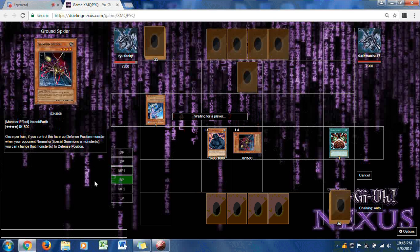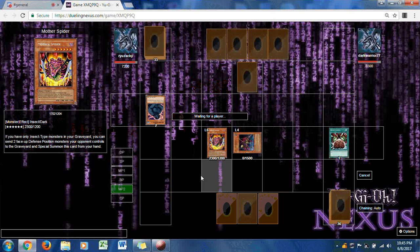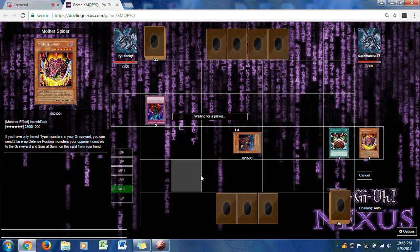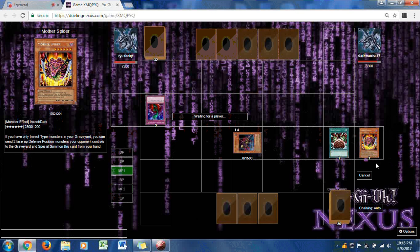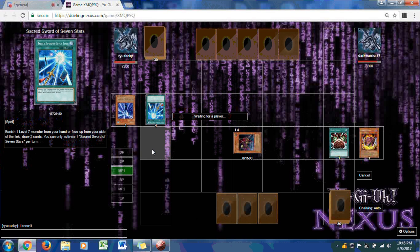Ryuzaki uses Brain Control and the direct attack happens. Mother Grizzly will not return to its side. Mother Spider takes its place, but Bottomless Trap Hole easily takes it out of the match. Dark Warrior 77 has an empty field, five cards in hand, and 6500 life points remaining. Ryuzaki is not happy about that, and uses Secret Sword of Seven Stars, banishing a monster to draw two cards.